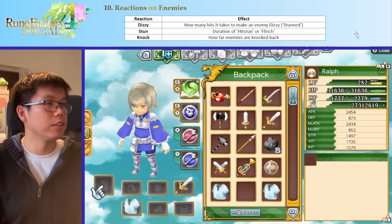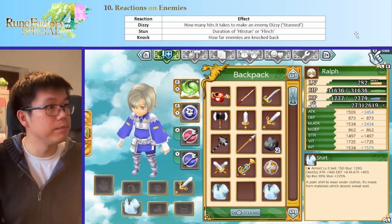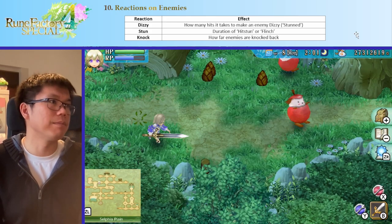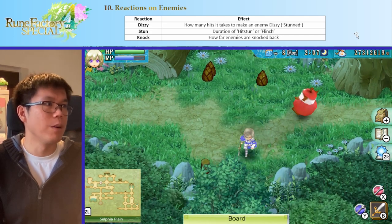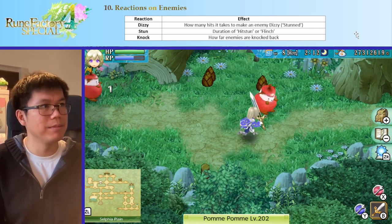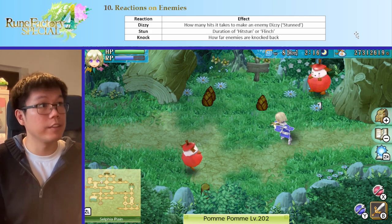The next one is knock. Knock is how far away the enemy is knocked back when you hit them. With my knock shirt — knock basically means I can push the enemy far away when I hit them, which is nice if you're dealing with multiple enemies. You can get them all the way from you at once and just focus on one at a time. I hit the enemy away and roll this one again to the wall, which is very, very nice.